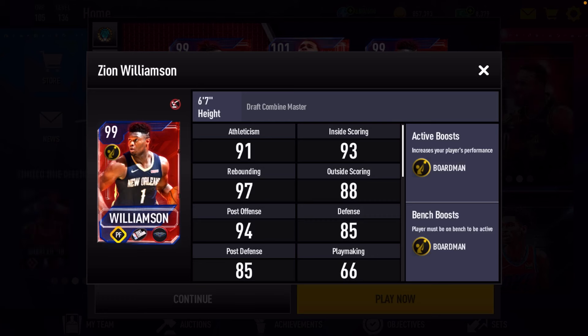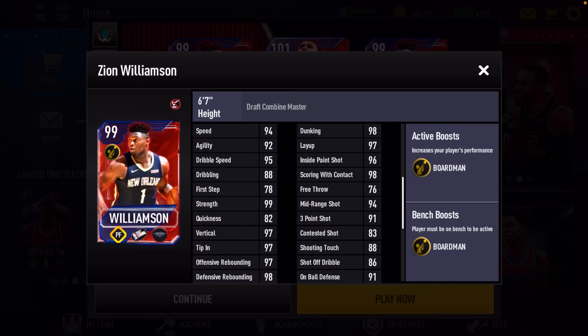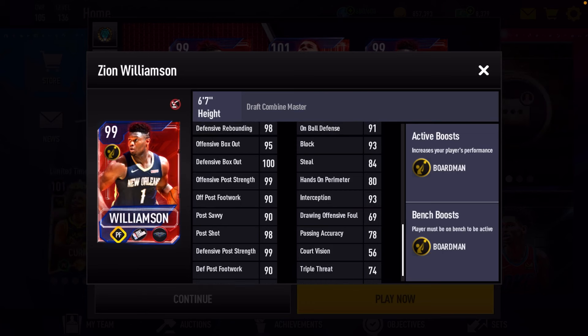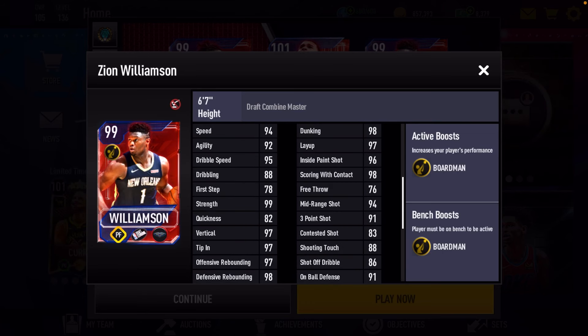Next player — a 99 overall Zion Williamson, who has that board man boost. Good athleticism stats. They always give Zion good stats in this game: good rebounding, good vertical. Definitely some good stats here for Zion.